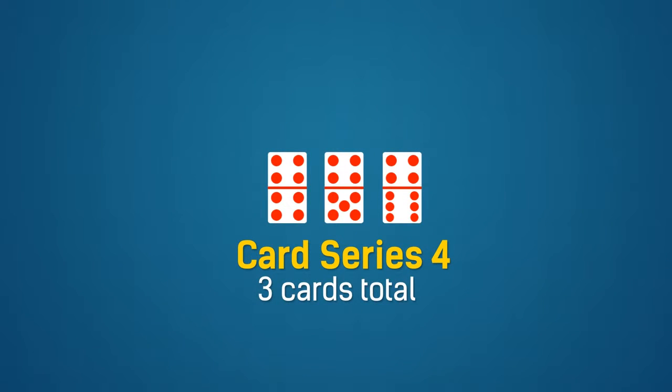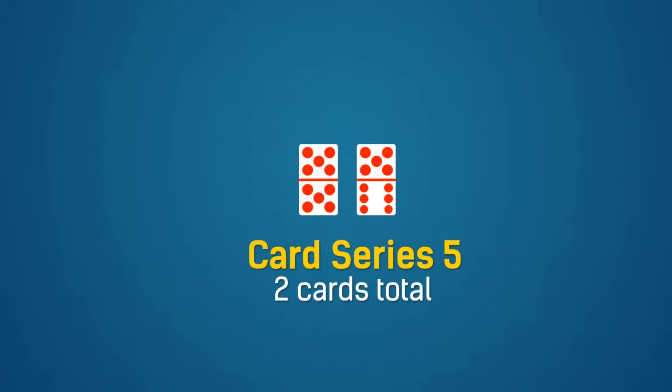Up next is card series four. There are three pieces of cards in this series. Each card has four dots either on the lower or upper part of the card. Then card series five. There are two pieces of cards in this series. One card has five dots on both the lower and upper portion of the card.